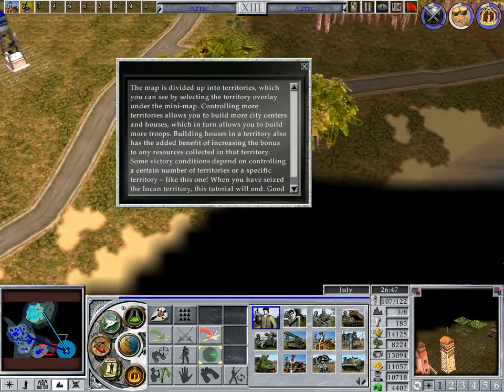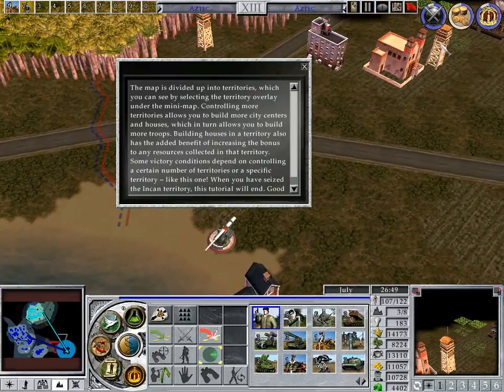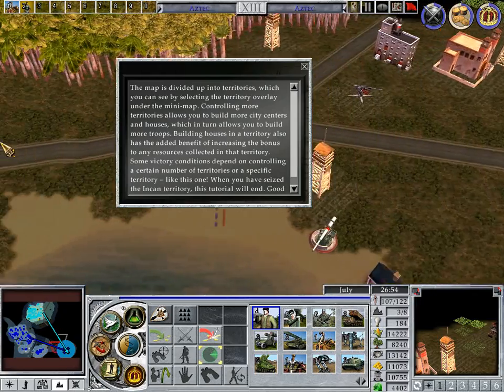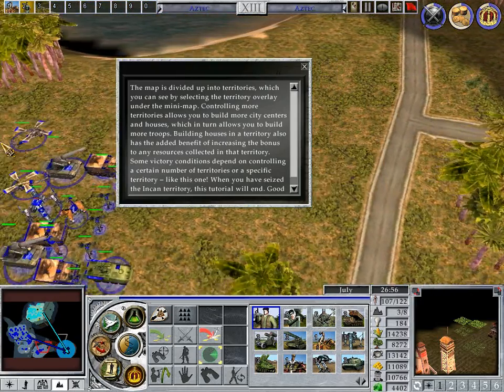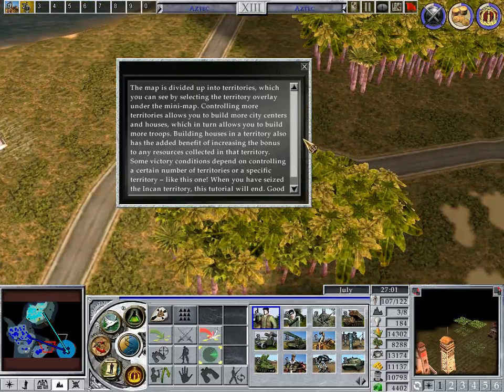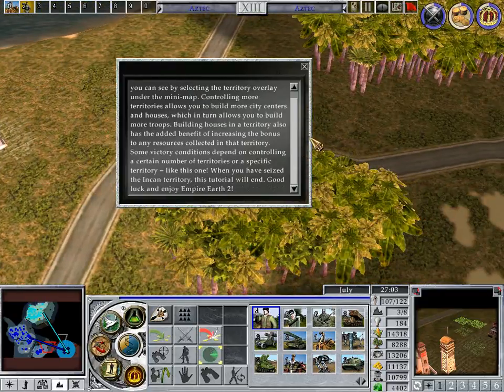The map is divided up into territories, which you can see by selecting the territory overlay under the mini-map. Controlling more territories allows you to build more city centers and houses, which in turn allows you to build more troops. Building houses in a territory also has the added benefit of increasing the bonus to any resources collected in that territory. Some victory conditions depend on controlling a certain number of territories or a specific territory like this one. When you have seized the Incan territory, this tutorial will end. Good luck and enjoy Empire Earth 2.